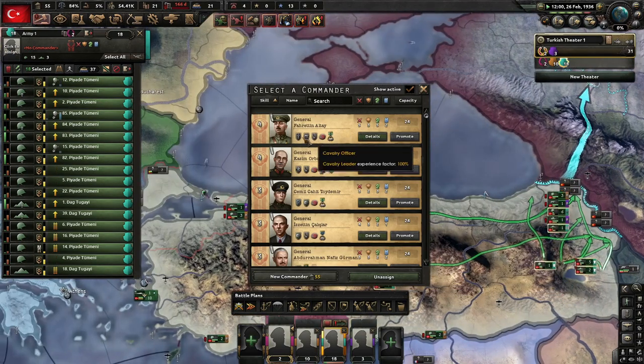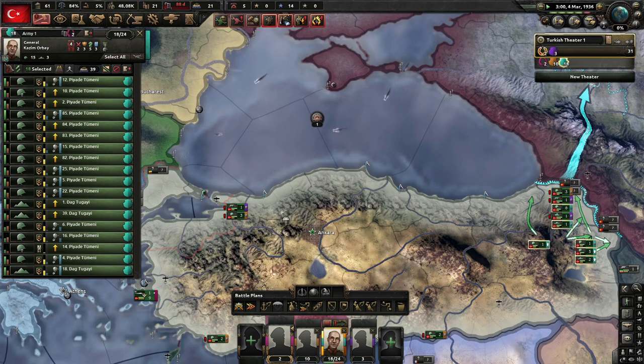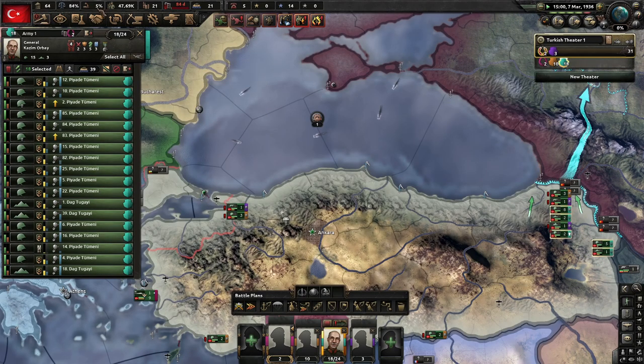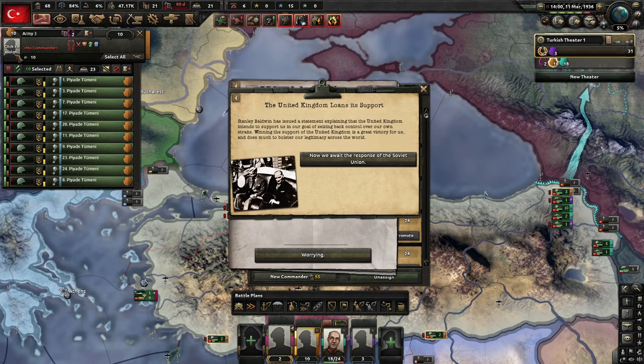These forces should be led by someone with more attack. Cavalry leader — let's go with Kazim. Kazim Orbay — he's level 5 attack and an infantry expert. Absolutely, once we have enough command power. But we only have 5% war support, oh my goodness. We've got some really bad national spirits too. This is literally my first campaign playing as Turkey — I've never played Turkey.